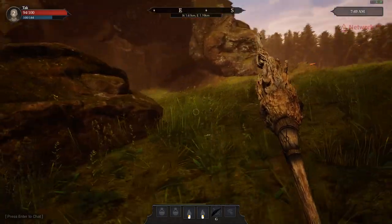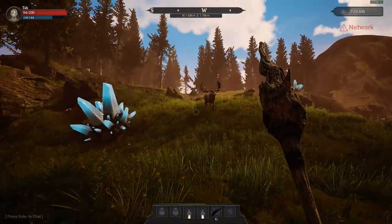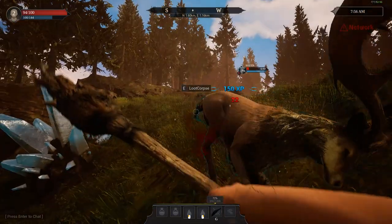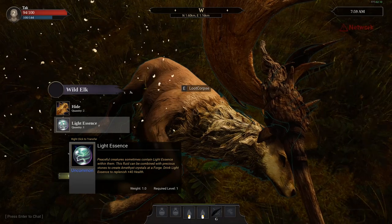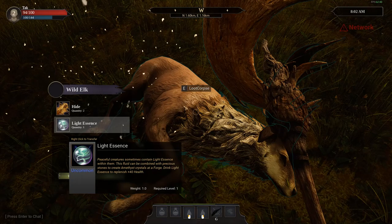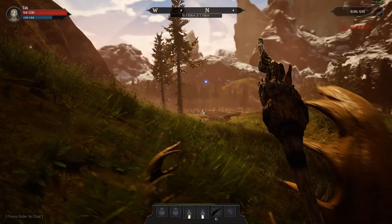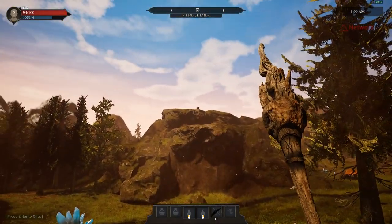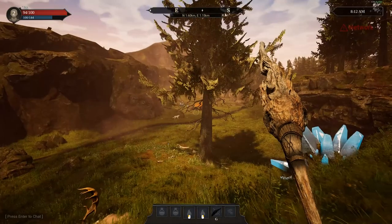There's another elk here — I want to kill it. I can crouch. Let's kill this thing just to get some more experience. You attack pretty fast in this game and it's a little delayed. We got light essence — a peaceful creature sometimes contains light essence. The fluid can be combined with precious stones to create amethyst crystals. You can also drink light essence to replenish 40 health — it's like a potion recipe. Sweet! There's something up there but I don't know how to get up there — it's through the mountains.